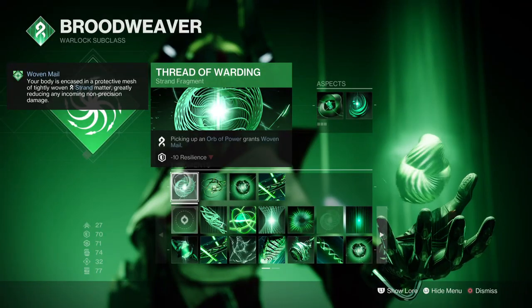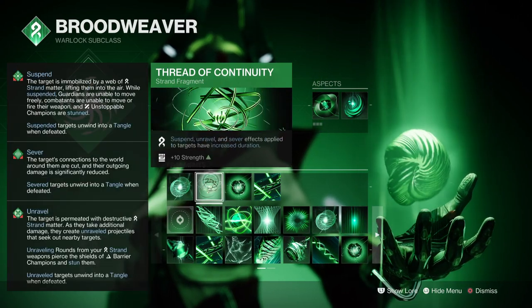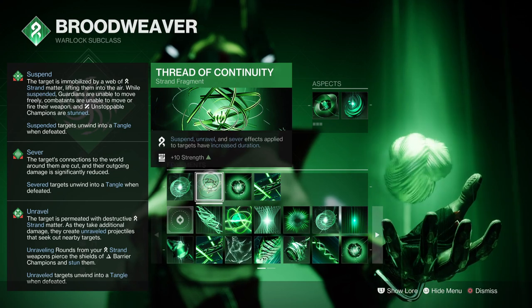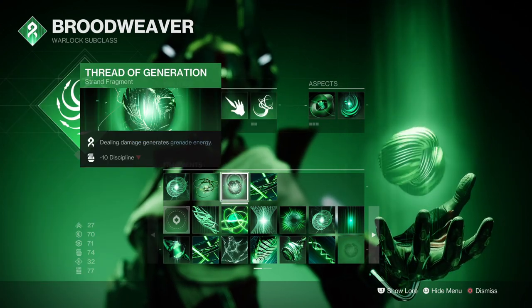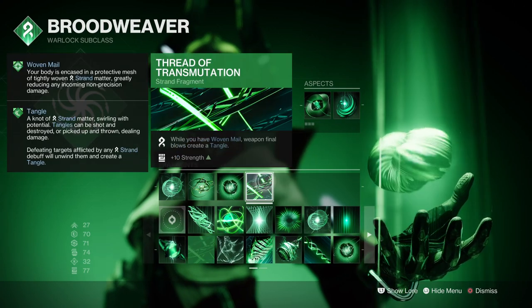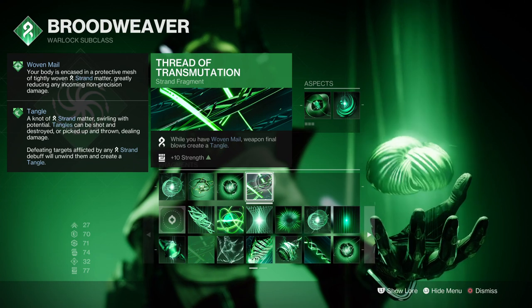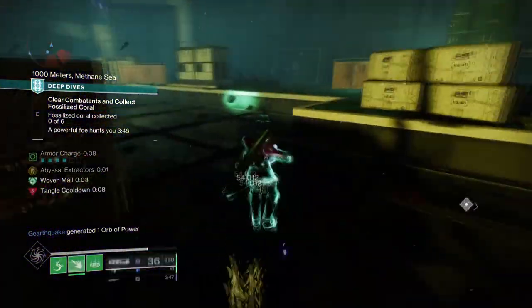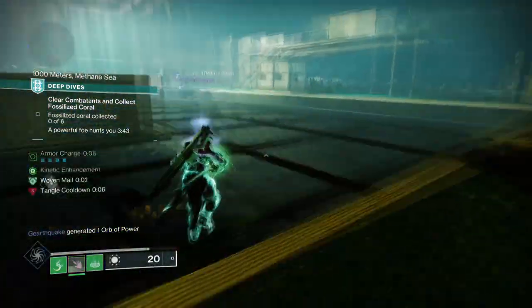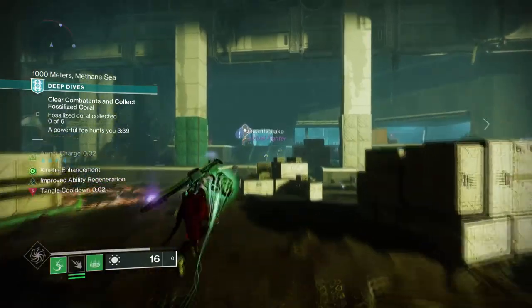Looking into the fragments: Thread of Warding, where picking up an Orb of Power grants you Woven Mail. Thread of Continuity, where Suspend and related effects' duration are increased. Thread of Generation, where dealing damage generates grenade energy. And Thread of Transmutation, where while you have Woven Mail, weapon final blows create Tangles. Both Thread of Warding and Transmutation are the go-to combo that everyone should always have on, as these two alone will allow you easier access to Woven Mail defense and Tangle options.